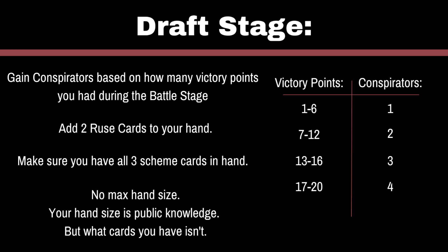The next stage is the Draft Stage. Here is where you get Conspirators based on how well you did in the last match. Looking at this chart, reference how many victory points you have and put the corresponding number of Conspirators into your hand. Add 2 Ruse cards into your hand as well. These cards are meant to fake out your opponent because they're worthless, but your opponent doesn't know what you're playing, and you'll have them every single turn. The number of cards in your hand is public knowledge, but what those cards are is totally secret. Also, there's no maximum on hand size. During this step, make sure you have a Control, a Persuade, and an Investigate card in your hand — you should have all three before you go to Stage 3.